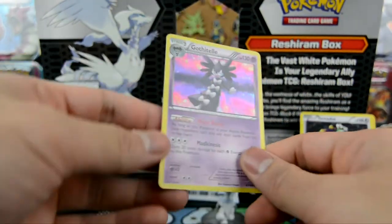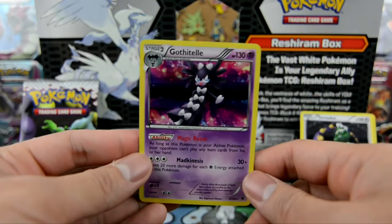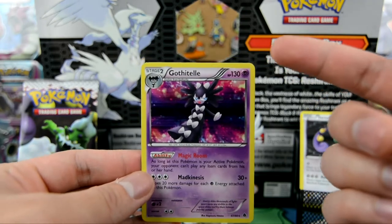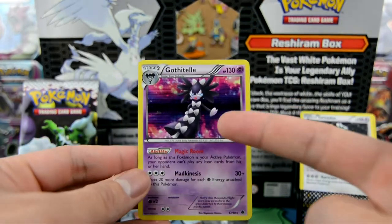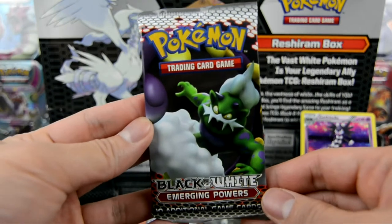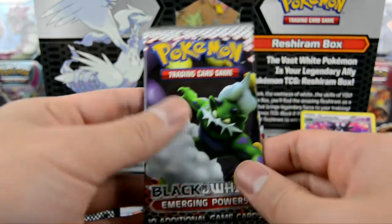Oh nice, check it out — holographic! I cannot pronounce that one's name. Gothitel? I don't know — let me know in the comment section below how to pronounce that, because I'm not even gonna try. Alright guys, last pack — can we pull our Thunderus? Let's do it!